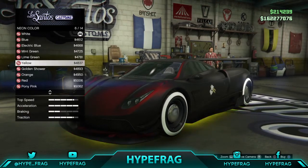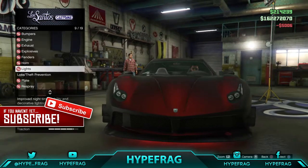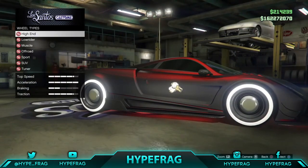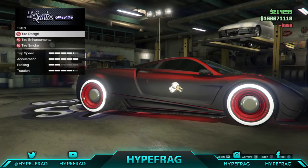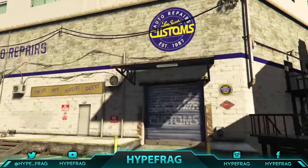In my case I used black matte color and then I added the red pearlescent, which looks pretty cool. There are so many variations of this you can do. If you have enjoyed today's video please subscribe and leave a like for more daily GTA 5 Online content. We are getting closer to 100 subs every day, so please help me reach that goal. It has been Frag and I'm out — peace.